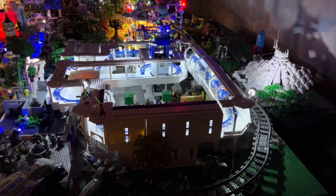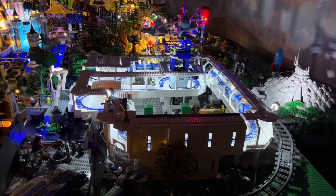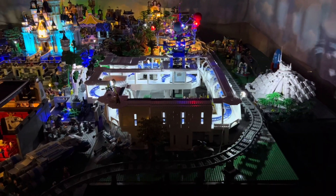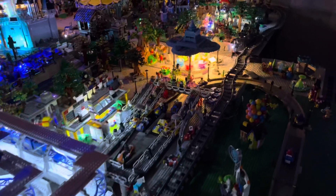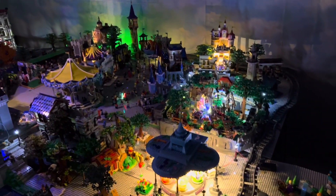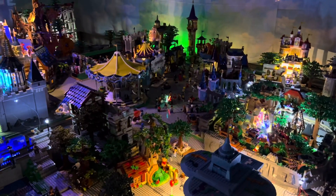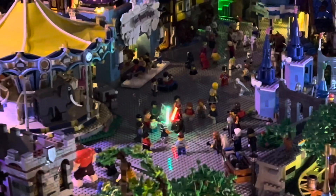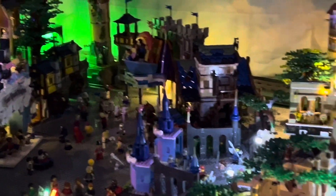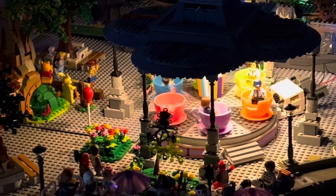I want to get that Tron Light Cycle ride up — I think that'll brighten things up and make it look more. Maybe we'll get it up before the riding gets going down there. And then into Fantasyland there. Ahsoka and Darth Vader are still dueling it out there — you can see right there. Mine Train, Seven Dwarfs Mine Train. And there are the Teacups.